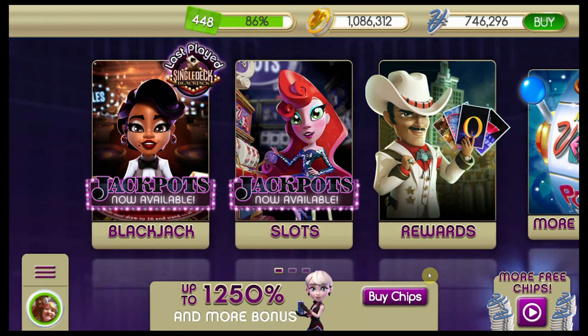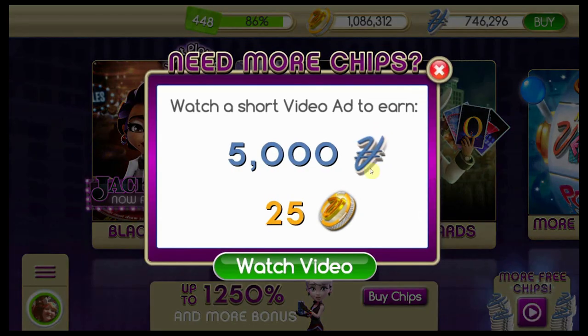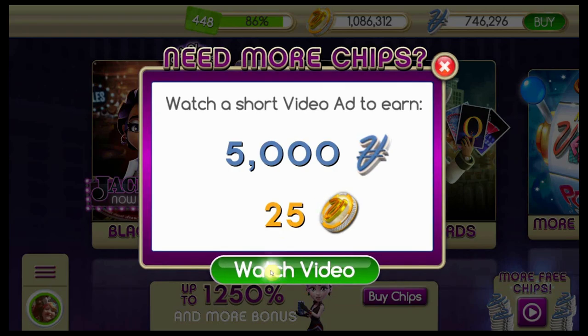All you have to do after you've collected your gift box is go to the lower right hand corner of the screen where it shows more free chips, press the play button, get the pop-up, and then press the green button to watch the video.